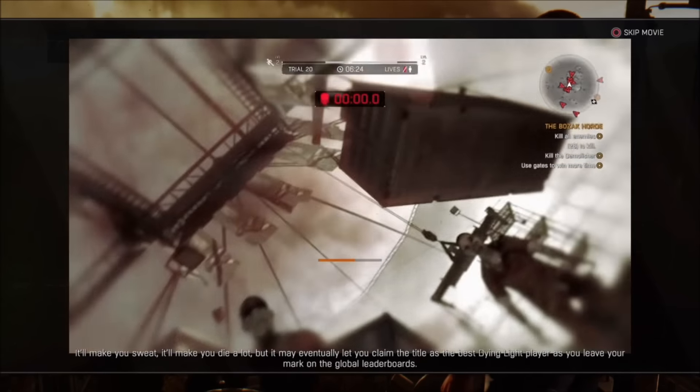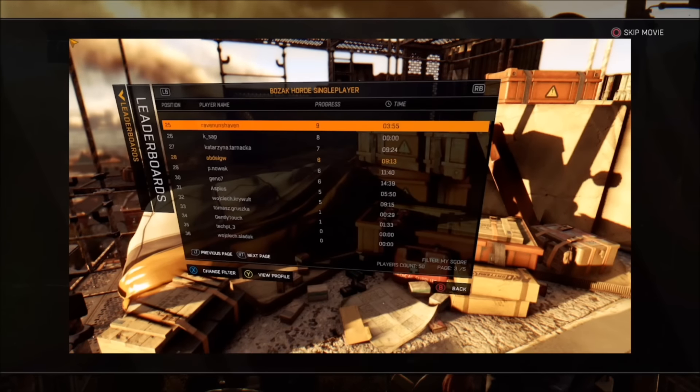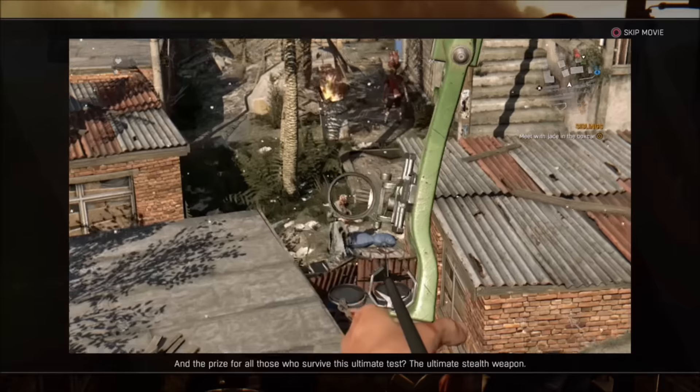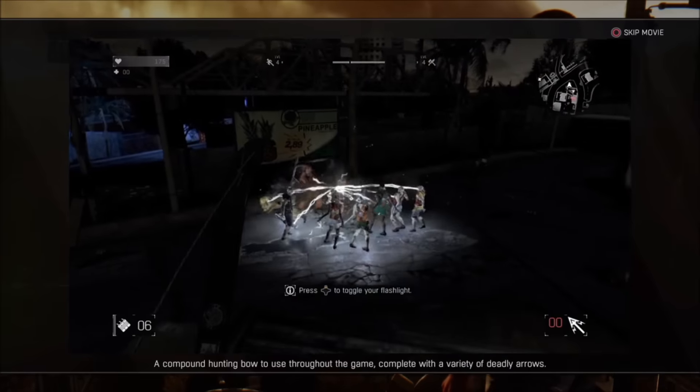The Bozak Horde is the ultimate test for diehard survivors going head to head against each other. It will make you sweat, it will make you die a lot, but it may eventually let you claim the title as the best Dying Light player as you leave your mark on the global leaderboards. And the prize for those who survive this ultimate test? The ultimate stealth weapon — a compound hunting bow to use throughout the game, complete with a variety of deadly arrows.